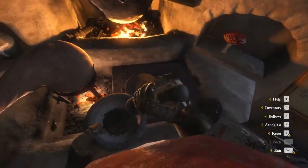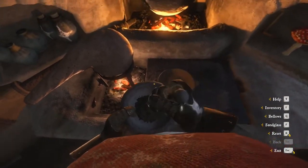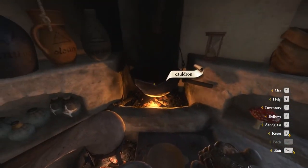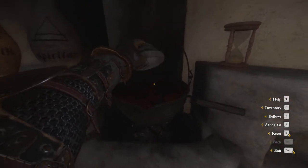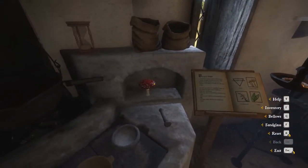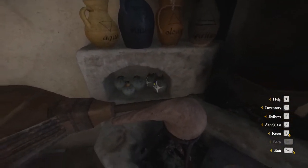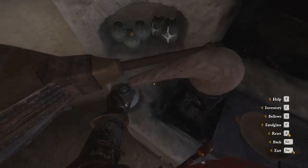So we grind up the Belladonna. After that, we're going to want to make sure this all cools down a little bit. Now add it to the cauldron. Now add the Fly Agaric. Grab a file. Complete it with a still.